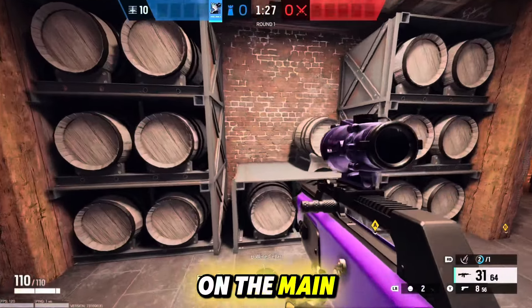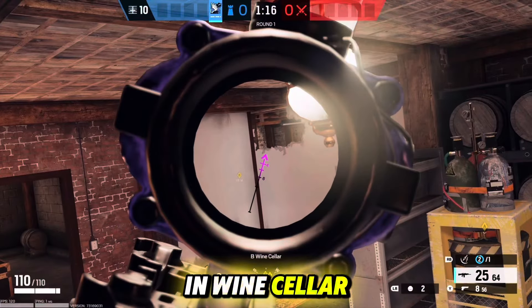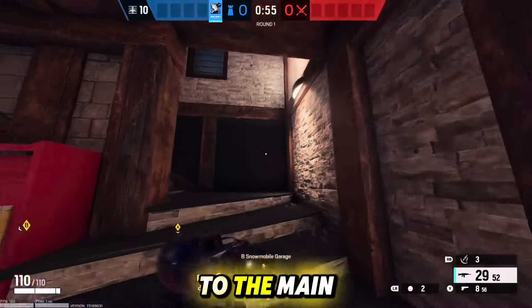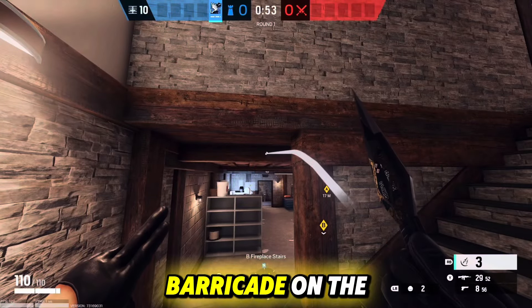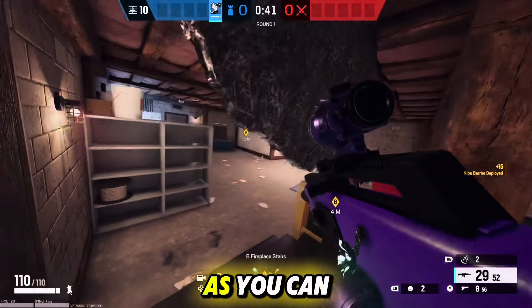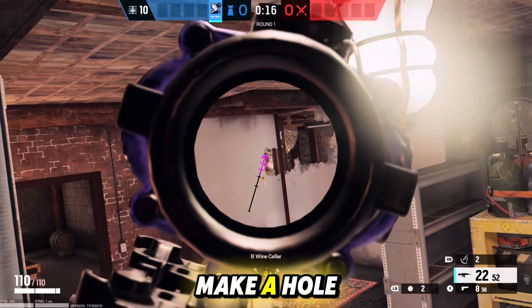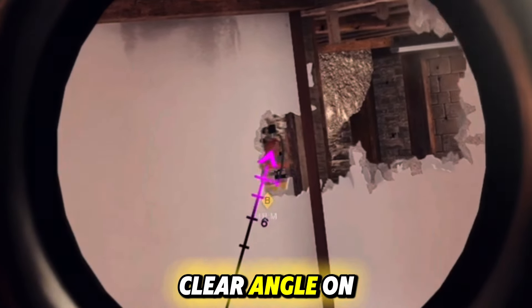Now for our next angle, it's going to be on the main stairs leading down into garage. You're going to want to hop on top of this table in wine cellar and open up this wall. Then make your way to the main stairs and throw down an Azami barricade on the top like so. This makes it a lot more difficult for the attackers to see down into sight. You can easily hold this angle and get some free kills, and you can also make a hole in this wall for a more clear angle on the stairs.